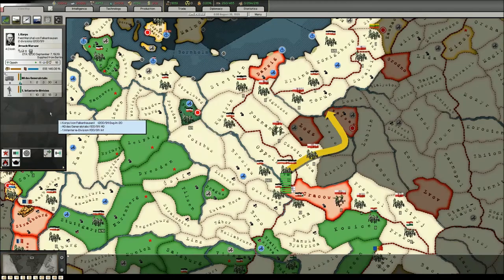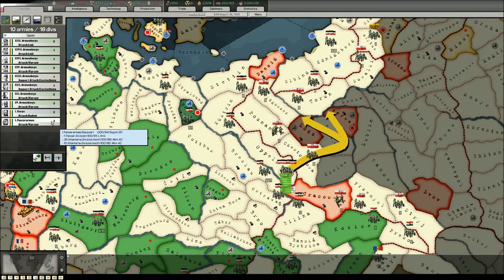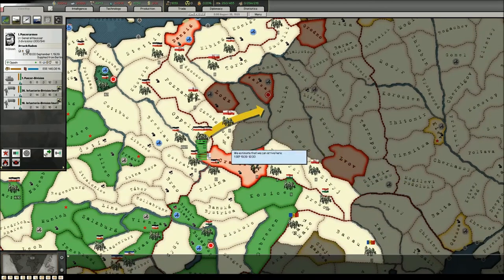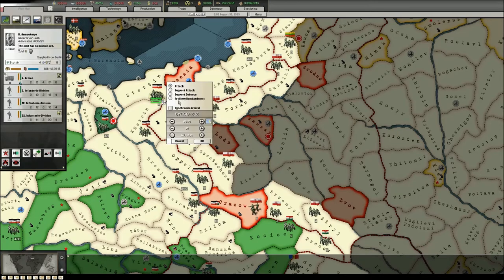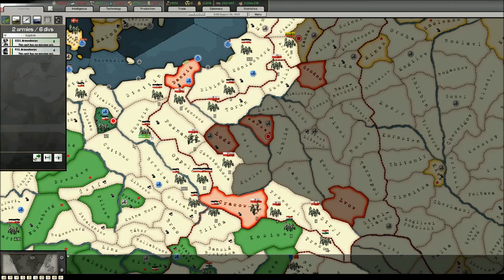A few more units — for example these ones — will go to Radom and support the attack on Warsaw. This is so I can prevent the Poles from being able to cut off my armies attacking Warsaw. In the north I will send those units over there and attack this province — which I cannot pronounce — it's quite difficult for me.